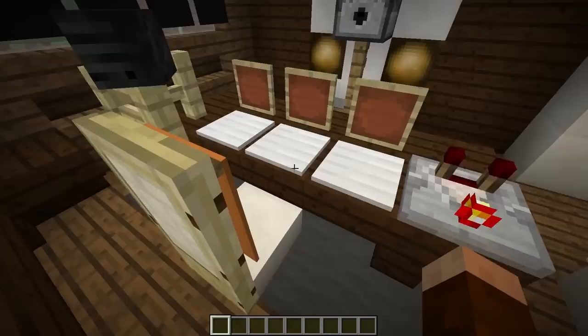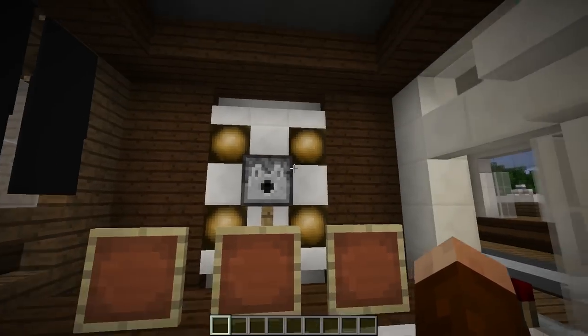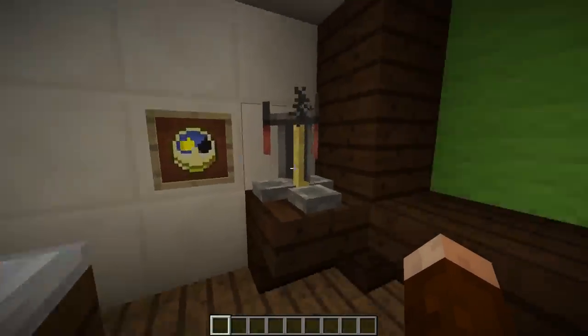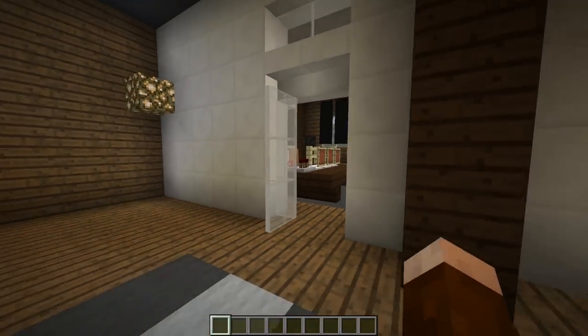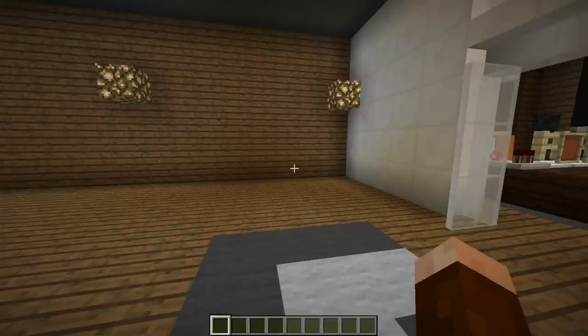In our last episode we built the Twitch streaming studio for the house — I absolutely love it, I wish this was real. We've got our boom bar, webcam, lights. The two things I added in the meantime were a clock and a milkshake maker, because you gotta keep track of time when you're streaming. Now we need to start working on our first story bathroom.